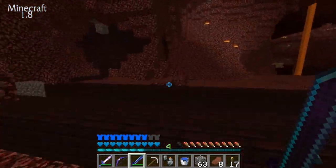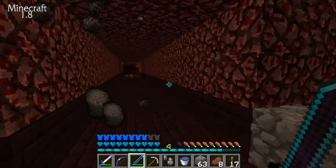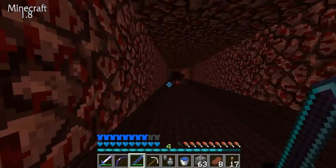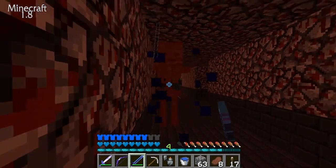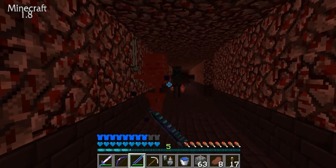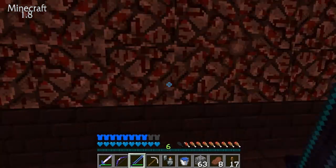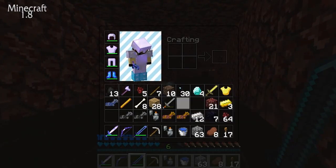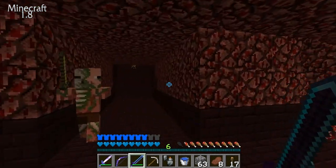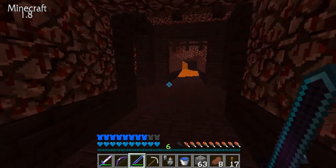I've seen a video about how to get wither skeletons to spawn in. Why are so many mobs coming now? They were here when I was off camera. A stone sword dropped — this is kind of embarrassing. I'm actually freaked out right now. I don't want to get jumped by wither skeletons.